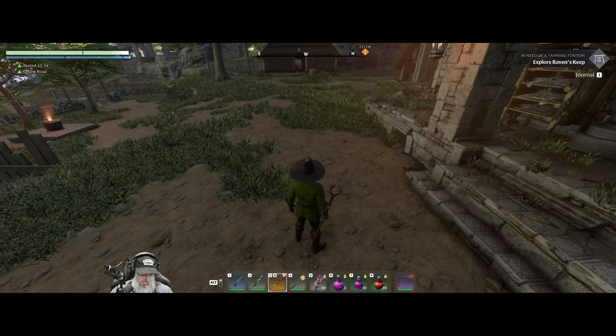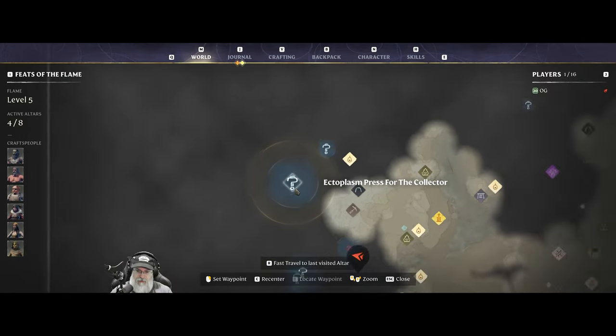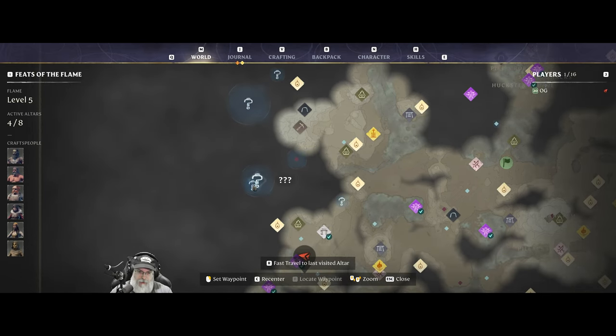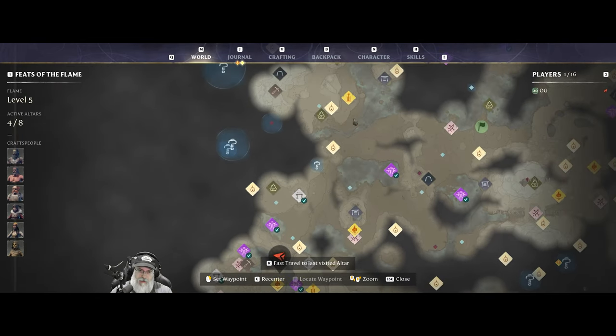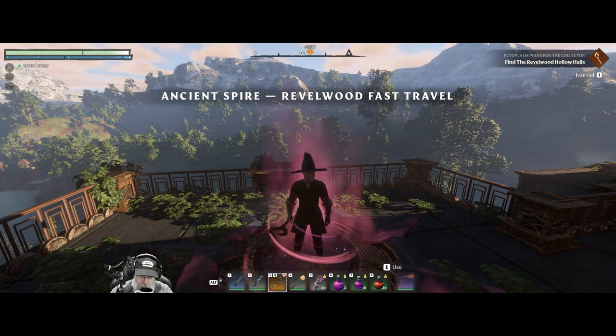Let's go into our journal. We want to go to Ectoplasm Press for the Collector — set that as the active, show it on the map and it's way up that direction. Mark of Samoth. I think we'll go to the Ancient Spire and fly due west. Haven't we not done that obelisk? There's probably some shroud roots and stuff over in these spots too that we could hit since we're going to be in the area. This is going to be a very long episode — I may have to split it into multiple parts.